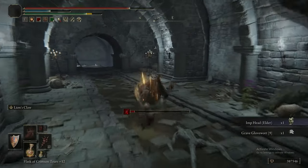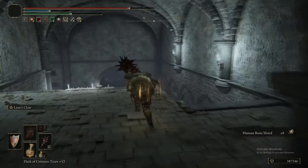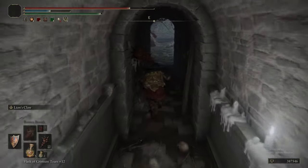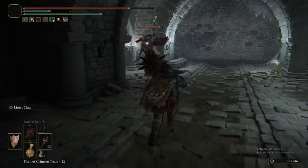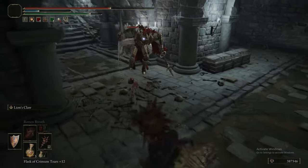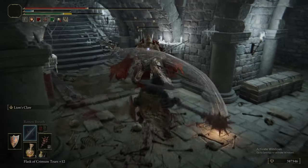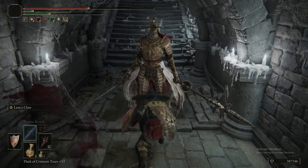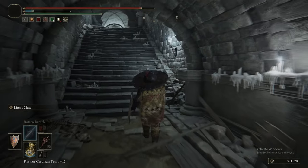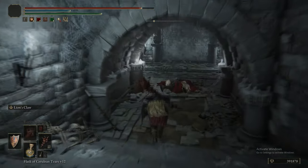There's the Imp Head Elder — one of three fixed Imp Head drops in the game: the fixed Imp Head Wolf, the Imp Head Elder here in this catacomb, and the Imp Head Corpse in Leyndell. We're also fighting a Spear-and-Sword Clean Rot Knight, meaning it can drop both the Clean Rot Sword and Spear, plus the full Clean Rot armor set — Helm, Armlet, Gauntlets, and Greaves — and the Halo Scythe if it's wielding one.